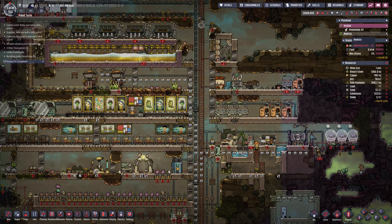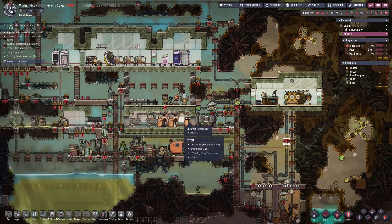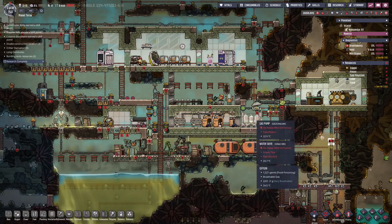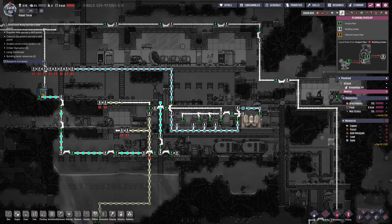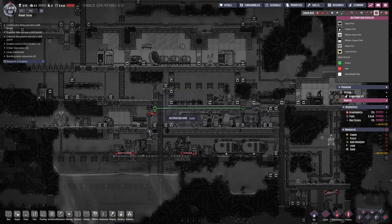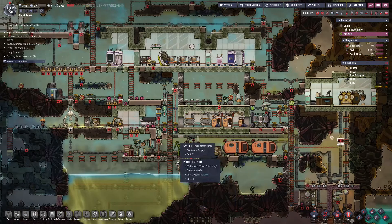Let's switch back to Rikato. The one thing I did differently was I slightly reconfigured where the element sensor and the pipe to feed the bristle blossoms — I sent it up instead of down, just because I felt I would use this extra few spaces here to have a little more buffer and have the shutoff closer to the source of water coming in.